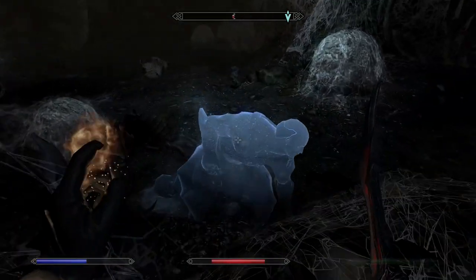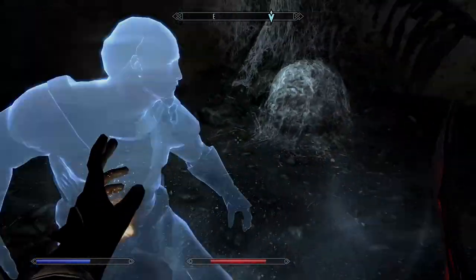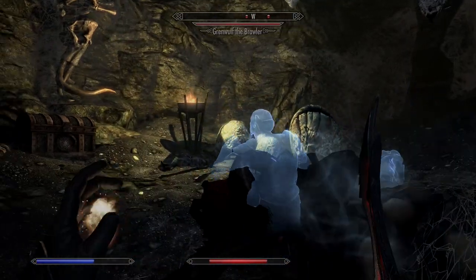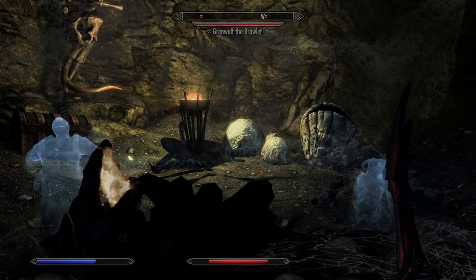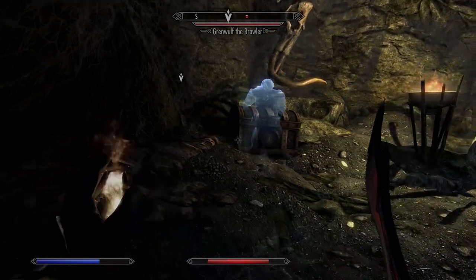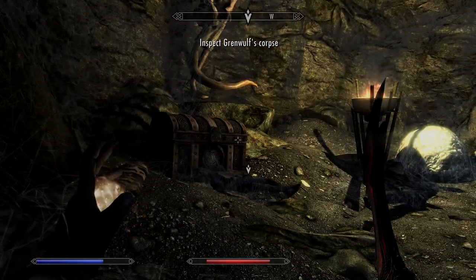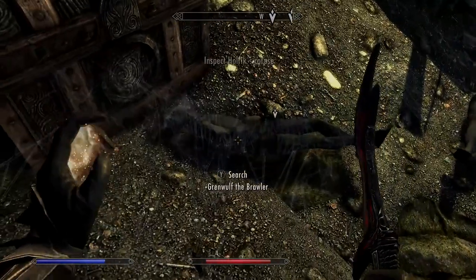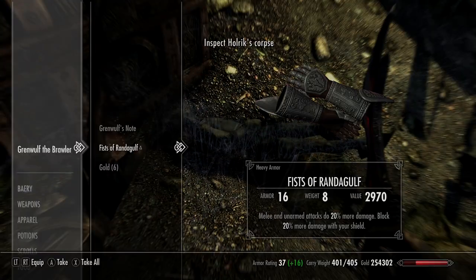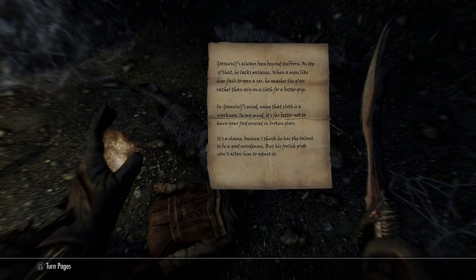With the mother spider defeated, you can collect the two items. Completing the quest gets you the Fists of Randagulf as well as the Ice Blade of the Monarch. The two spectral heroes race to see who can get the loot — that's why it's called the contest — and then they both disappear. Their mummified bodies remain: the Fists of Randagulf on one and the Ice Blade on the other.